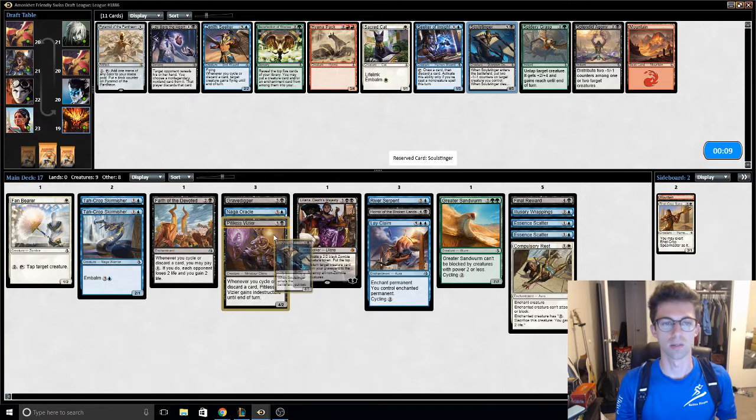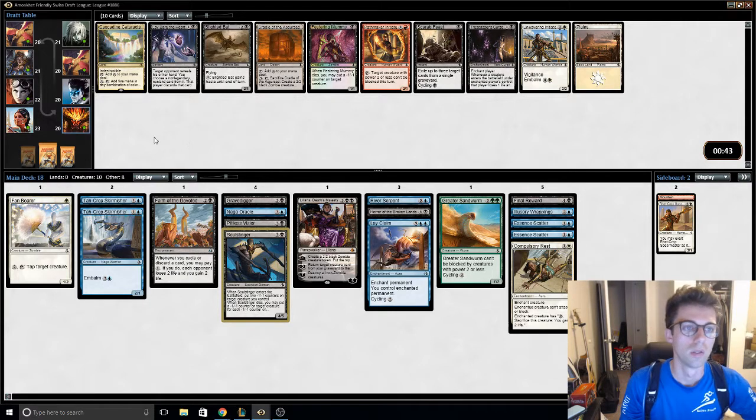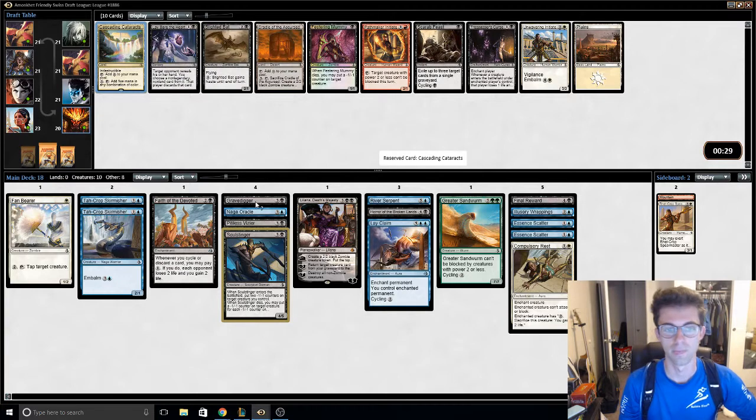I think I'll just take this Soul Stinger. I think he's getting Cataracts — indestructible. So once I get five mana, it taps for any color, but before that it does nothing. Once I hit five, I get double green double flash. Could be good.